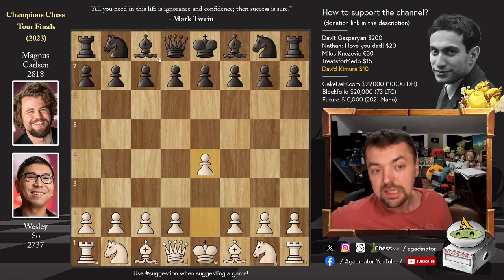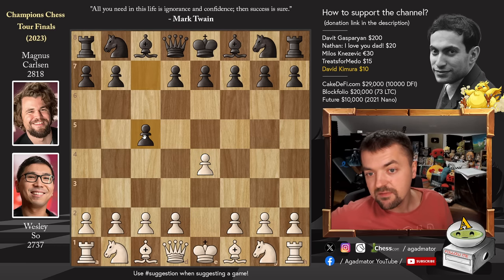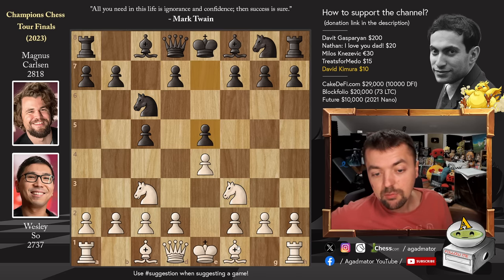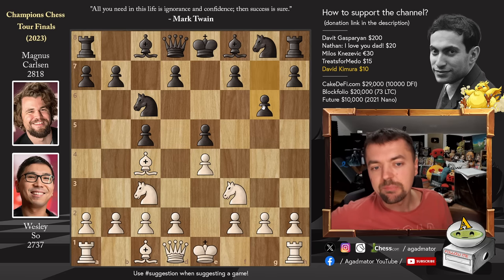Wesley opened with pawn to e4 and Magnus goes for pawn to c5, which is very solid for an Armageddon game where you only need a draw. Knight to c3, we have knight to c6, and now knight to f3. We have pawn to e5 and now bishop to c4. Already after g6, we have a completely new game — very interesting, as move 4 in a Sicilian defense getting a completely new game is not something you see every day.